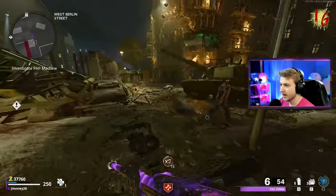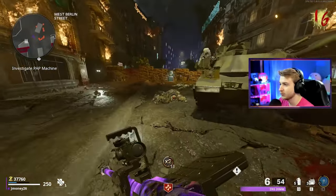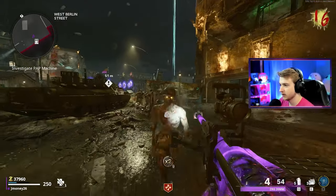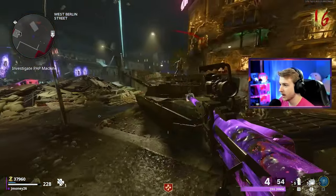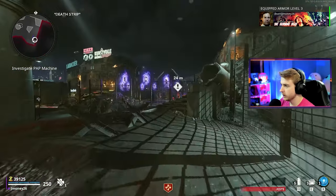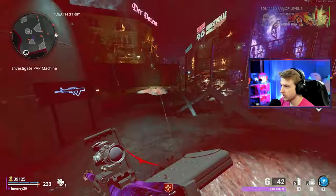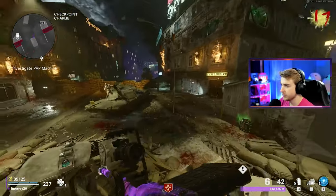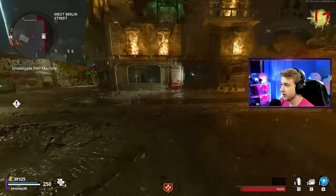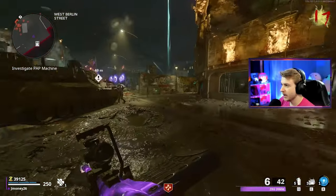If I just turn and hipfire shoot, my attachments are just not built for that and it's going to be very inaccurate. These zombies are fast. We got armor level three — that's all we can do for now. And I forgot about disciples — they're going to be even harder to take down. I don't even know if the energy mine can hit them if they're up in the air, so I need to be extremely accurate with my shots.